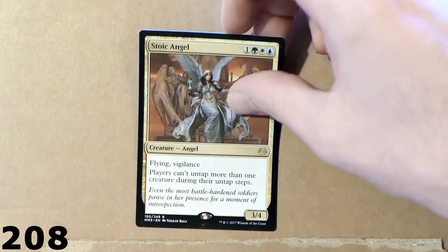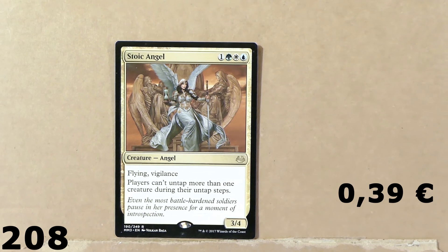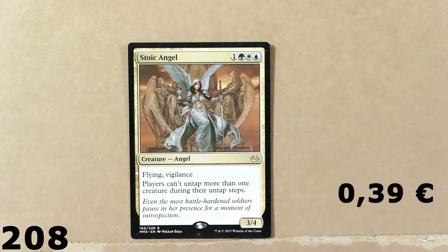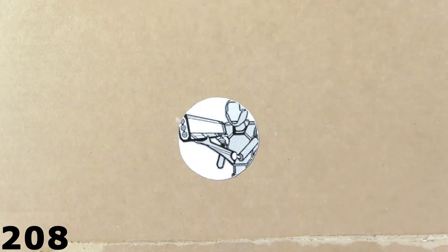Check out this card here — this card is just amazing. This is Stoic Angel. The artwork is super cool — look at that. It's also pretty inexpensive. It requires three different colors of mana, but the art is just amazing. Really cool, very nice card.